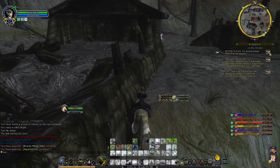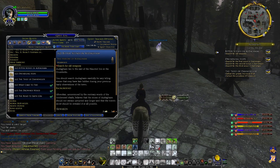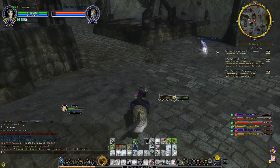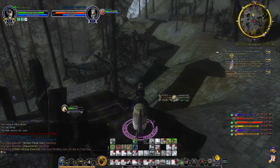Let's read the quest text - that's always a good start. There's a massive flash of thunder outside, you guys might hear some thunder - it's not my roomkeeper making the lightning though. You should search Alderheim carefully for any telling scenes that may have lain hidden during your previous hasty observation of the town. I know it's going to be in one of these ruins, and the moment I walk over the ruins it's going to proc and become a shiny object.